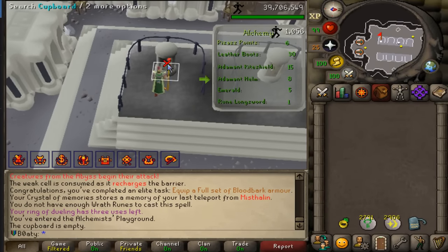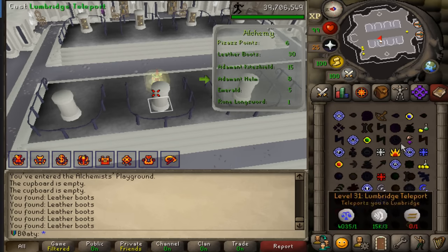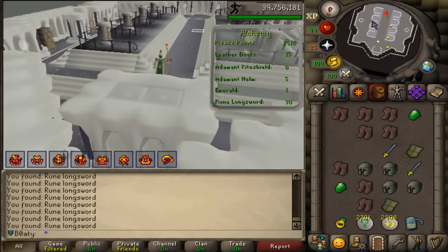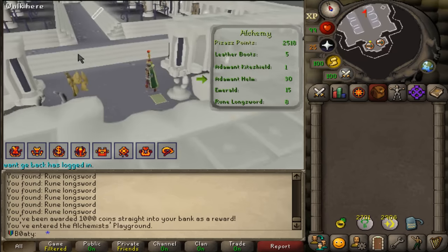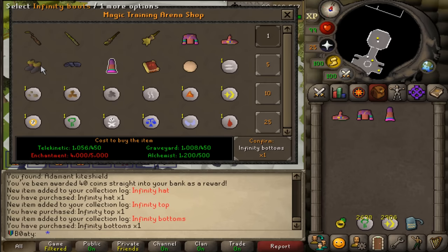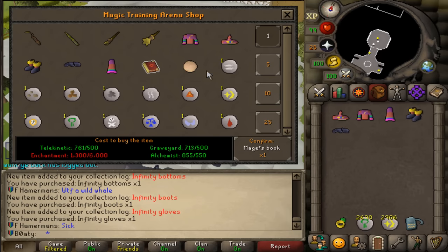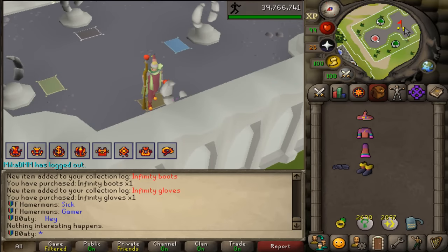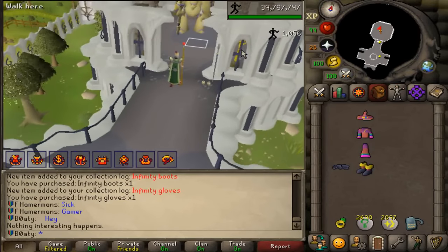Done — good luck to that guy on God. Next up: Mage Training Arena alchemy room. I have all the points for all the items. We need to get the alchemy points — this is like another 800 points right here. That should be done. 2,518 — I calculated 2,495. If it's 2,595 I'm gonna cry. All right, I need about 200 more coins. First things first — infinity hat, top, bottoms, boots, gloves. Now I need to go get enchantment points, then buy the book and we're good.